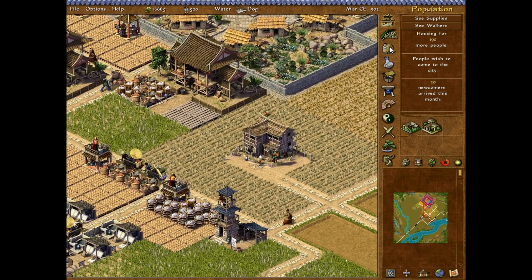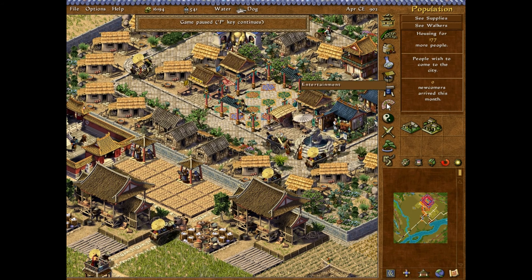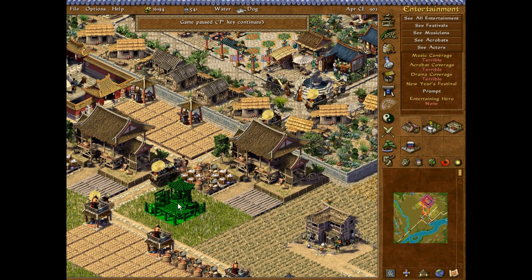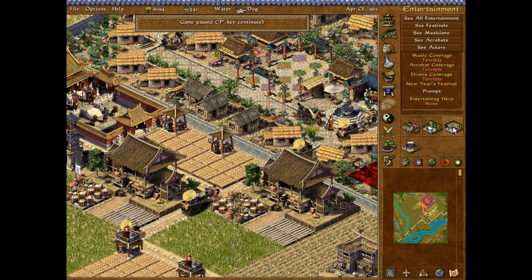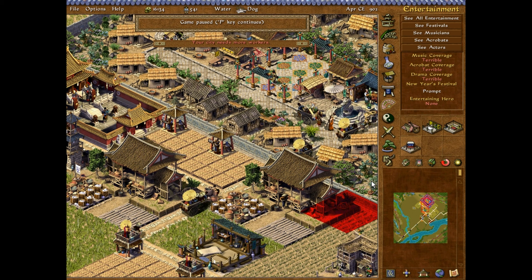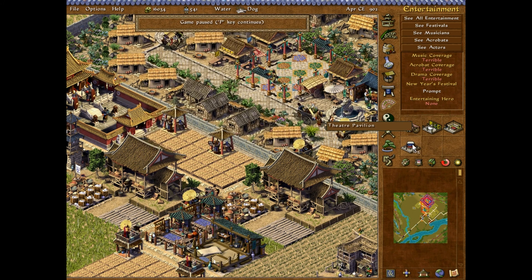Population should be increasing right now. Oh — they need access to music. I forgot to put in the entertainment, which is also pretty important. I'll start with an acrobatic school and a drama school. The theater pavilion is only for the rich guys, so don't worry about that right now.